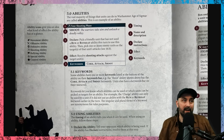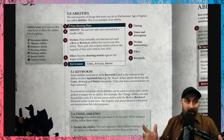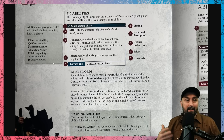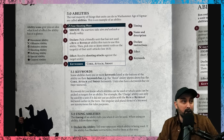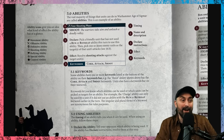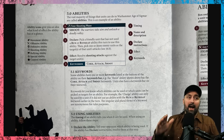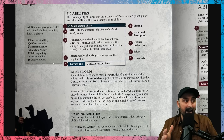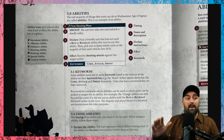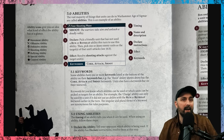Now we're going to talk about abilities. In Age of Sigmar, everything you do is considered an ability — moving is the Move ability, shooting is the Shoot ability, casting a spell is using a spell ability, and even deploying your units is using the Deploy ability. Everything we're going to cover now relates to abilities. We'll cover what abilities are, how they resolve, the rule of one, and the stack.